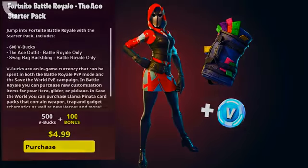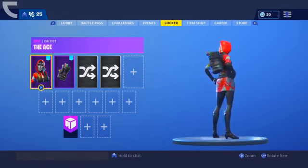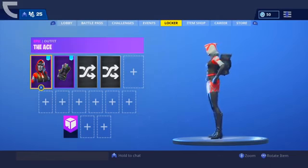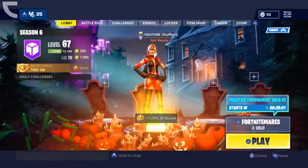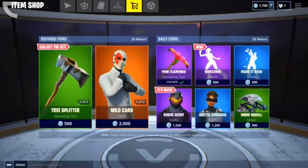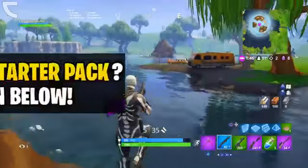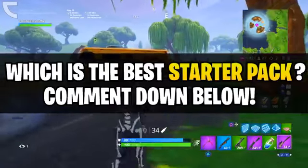Just before the high stakes event in season 5, we got the third starter pack. It included the Ace outfit, the Swagbag back bling, and another 600 V-Bucks as well. This starter pack was special because it came out before the high stakes event and this skin was part of that event. Now, all these starter packs came out in the store and none of them ever came back, except for one skin — the Rogue Agent. It returned to Fortnite, but then in the item shop on September the 14th, 2018. This was the only time a skin from a starter pack ever came back. Leave a comment down below telling me which starter pack you think is the best — was it the first, the second, or the third one?